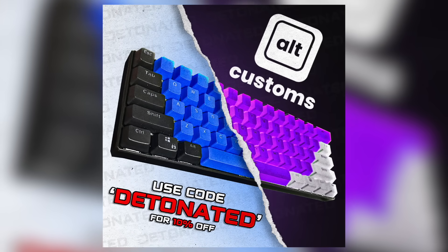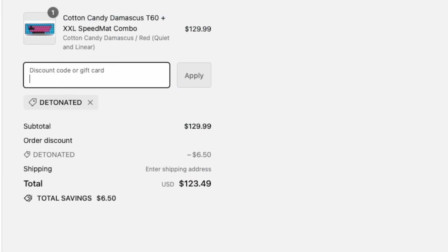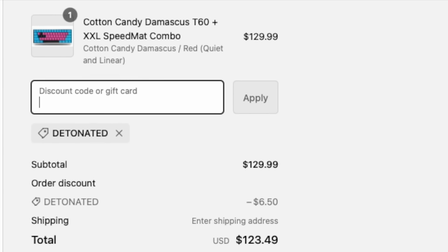You can use code detonated with altcustoms.com to save 10% off your order, whether it's on a mouse pad or a custom keyboard. There's even a new year sale going on right now which will save you additional money and stacks with the discount code.